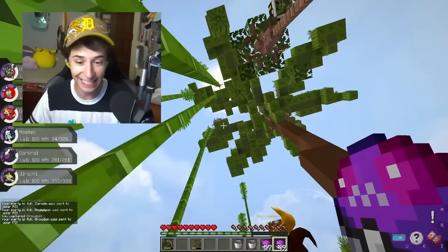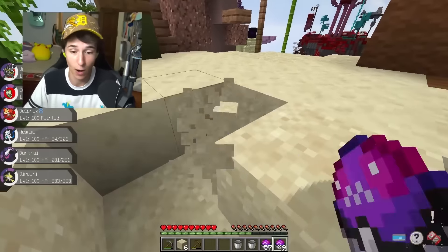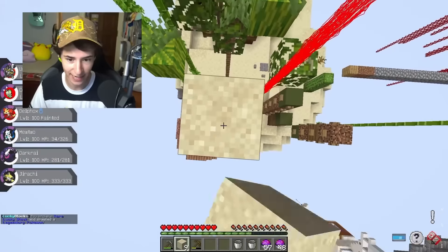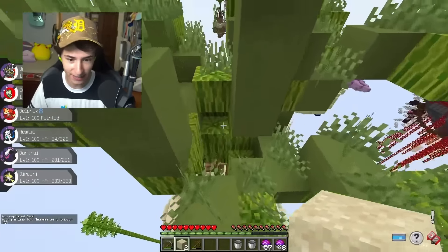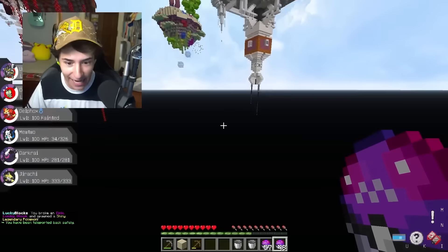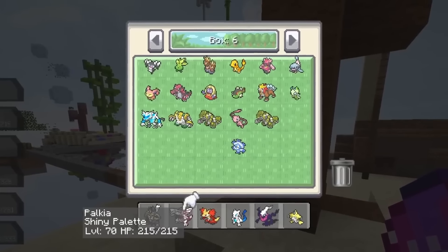There's a rare lucky block and an epic block way up there — I need to tower up to reach it. I use 19 sand blocks. We get a Mew from that rare lucky block, so now we have a Mew and a Mewtwo. We make it all the way up to the epic block. We get a Mew from a rare block. We caught the Shiny Groudon as well — it was killing me in a death loop. Let's go ahead and prepare the final team.